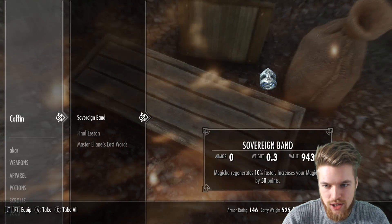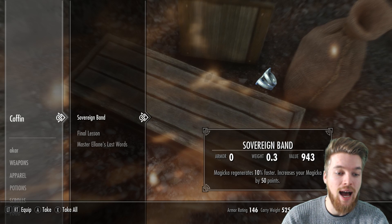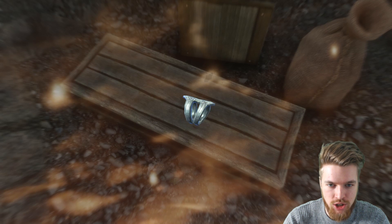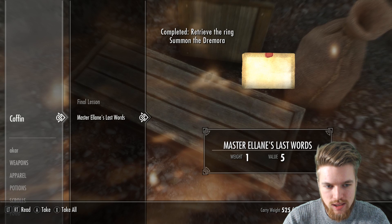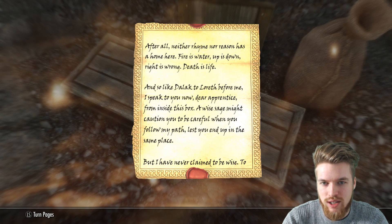There's a coffin down here — the Sovnguard Ban ring. Magicka regenerates 10% faster and increases your Magicka by 50 points. That's literally the best Magicka ring in the bloody game! Final lesson and Master Elaine's last words: If you're reading this, it means I'm dead — a fate I'm sure brings a smile to your face if you're standing on your head, otherwise it would just be a frown. For those who don't appreciate a little chaos, maybe I'll finish this sentence by saying: Flying hawk aloof! Hopefully now your frowns are facing in the right direction.